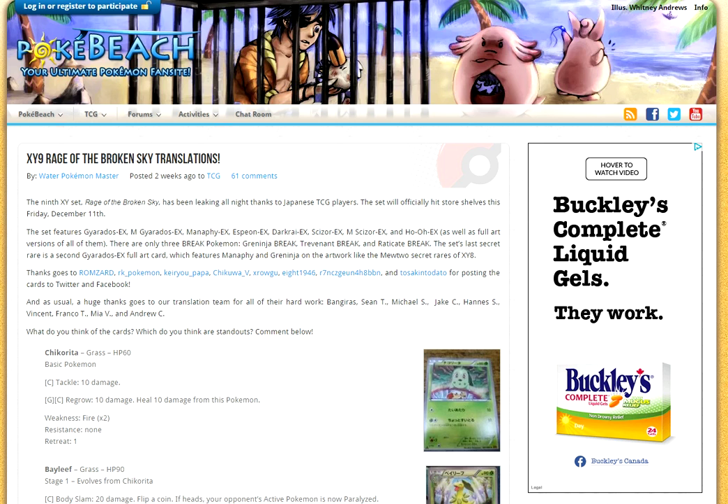Now we can get into the review. Honestly, I'm a little underwhelmed with this set — I don't think it's honestly that great, but we're still going to look at it. There are some interesting things, but I honestly think the Golduck Break cards are going to be more interesting. There's going to be a Golduck Break added to the English version, which basically allows you to move any energy around as often as you like — basically an Aromatisse with any energy, but it's a Stage 2.